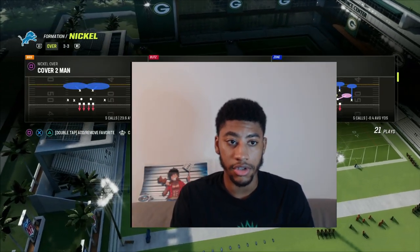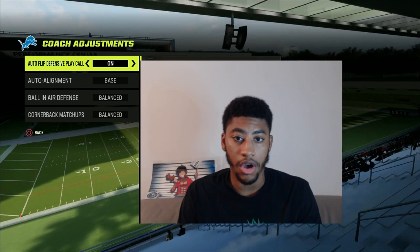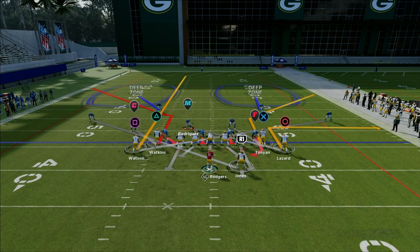The first defense I'm showing you guys is gonna be cover two man. To set up this defense you're gonna want to have your auto lineman at base and your flats at 25. If you just run this cover two stop, this is what's gonna happen.